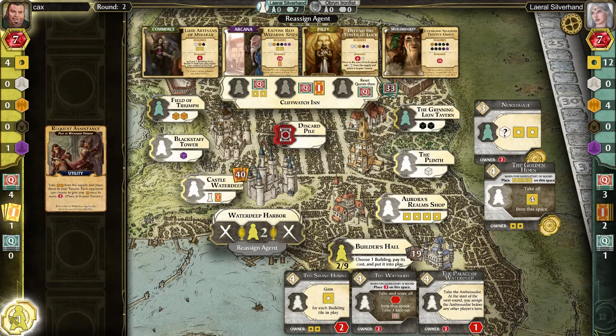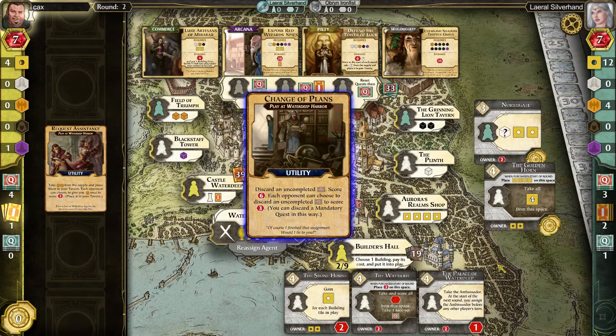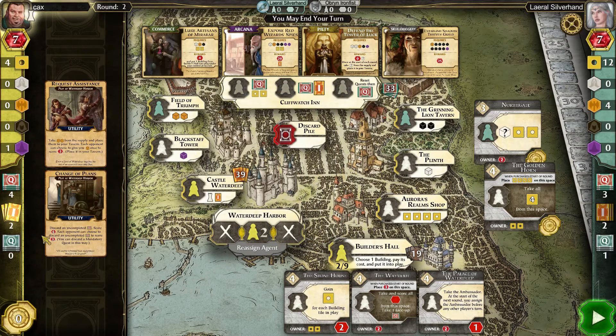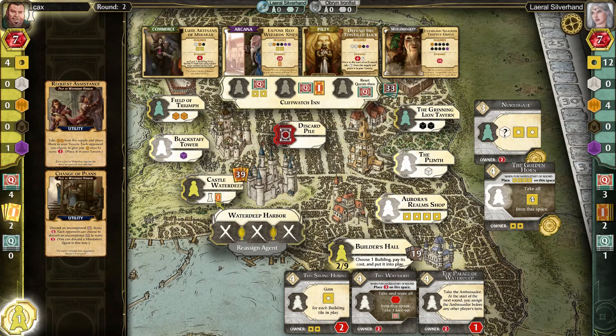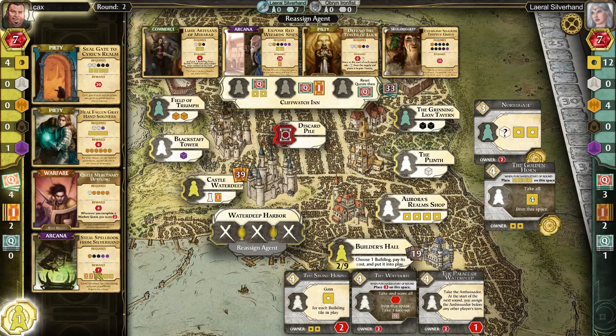I get to go again here. Let's get another intrigue card and keep rolling with options. Discard an uncompleted quest — score six. Each opponent can choose to do three. Four dollars. I have one more play to do here. That Arcana one — two purple, two black. Lots of money and lots of resources.